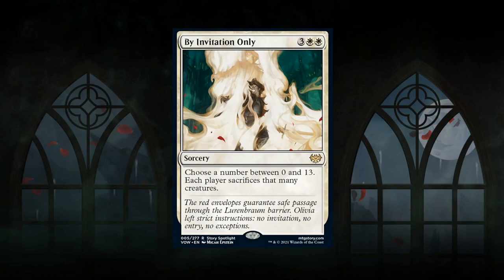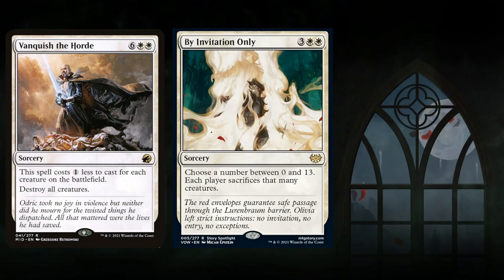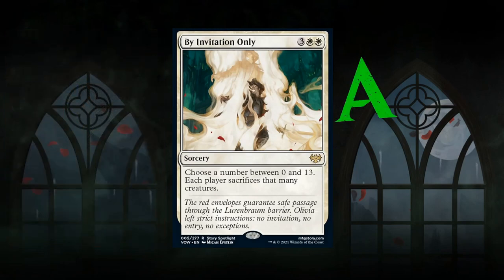Next is By Invitation Only — a 5-mana rare sweeper at sorcery speed. Choose a number between 0 and 13; each player sacrifices that many creatures. For most purposes it's a board wipe, but if you control more creatures you can potentially save your best ones by sacrificing tokens instead while the opponent loses their entire board. It's better than a normal sweeper due to that flexibility, and chances are there won't be more than 13 creatures in play. Definitely a bomb-level card — gets an A grade.